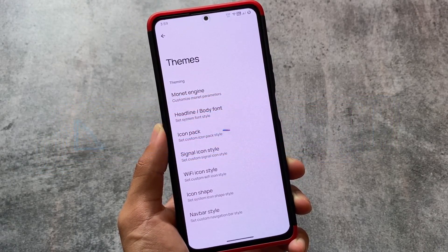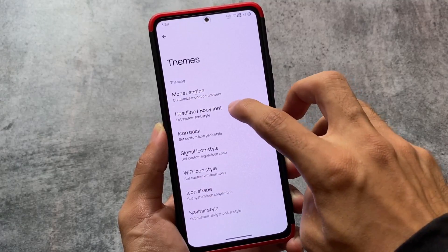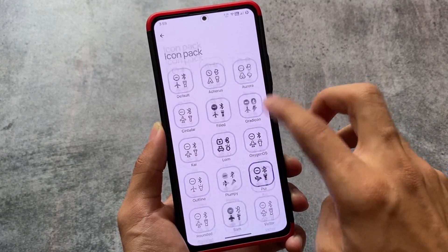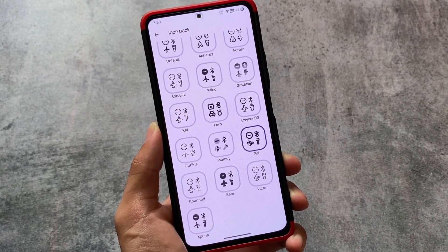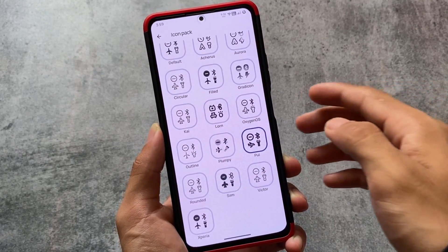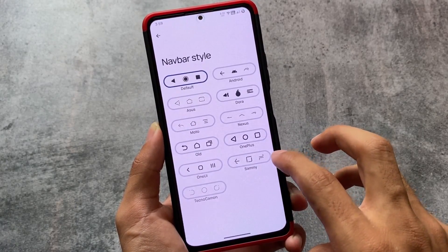The theming options are also available. If you need custom theming, that's present here. For fonts customization, there are many font options. You also have icon packs — for example, Lawnicons and Plumpy — which are some of the icon packs present in the Iconify Magisk module, so you don't need to install that separately; these icon packs are already available here.